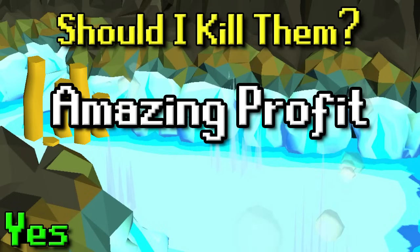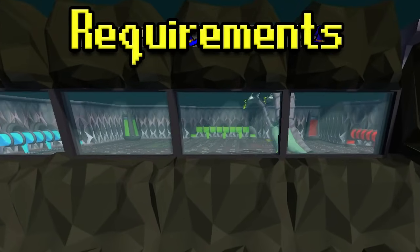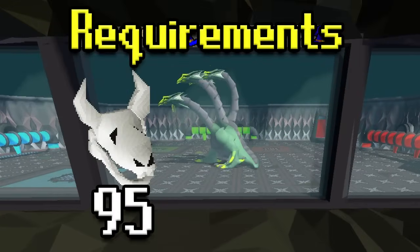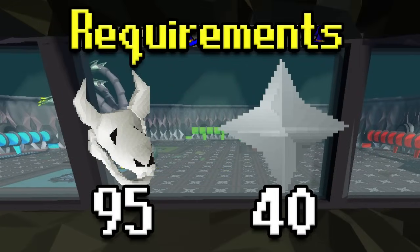Being able to do that while on a slayer task is incredible. And with that, it is great XP — not necessarily meta XP per hour, but it's great in the sense that you're getting XP for doing what is already meta money. It really racks up pretty quick by the end of a task. As far as the requirements, you're going to need 95 slayer to kill hydra, and you'll also need 40 prayer. You will also have to have gotten this task from Konar.